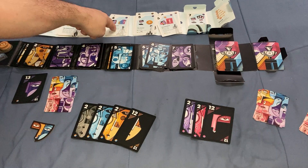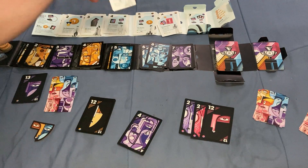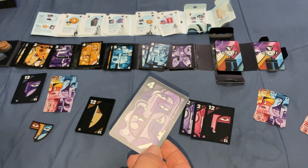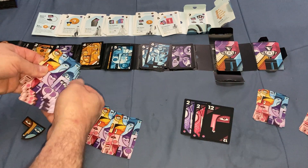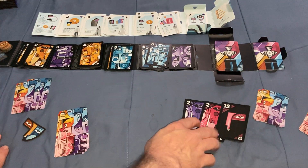I'm going to buy a four. I'll add this to my hand - the Gallerist ability says when I play this four later on, I can make it any color or change it to another number, so that's a good one to get. I put the purchased card in my discard pile, then draw back up to seven cards.